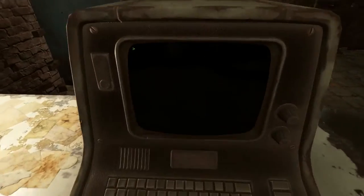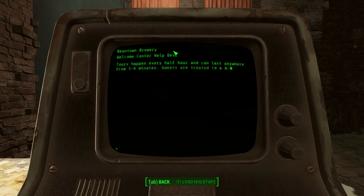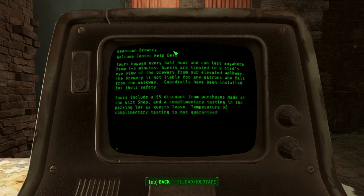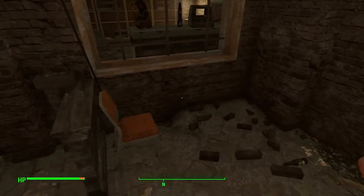Terminal — welcome. Help desk, brewery tour info. Tours happen every half hour and can last anywhere from five to six minutes. Guests are treated to a bird's eye view of the brewery from our elevated walkway. The brewery is not liable for any patrons who fall from the walkway — guardrails have been installed for their safety. Tours include a $5 discount from purchases made at the gift shop, and a complimentary tasting in the parking lot as guests leave. Temperature of complimentary tasting is not guaranteed. Tour price: $25. Complimentary tasting: $5. That's pretty funny — it's called complimentary, but they charge you for it anyway. I don't think they know what the word complimentary means.